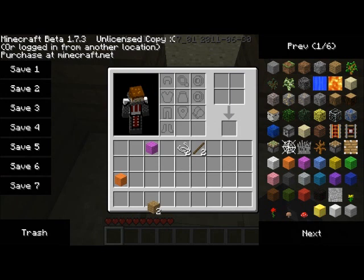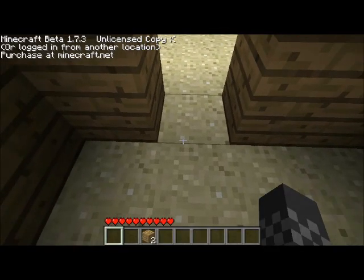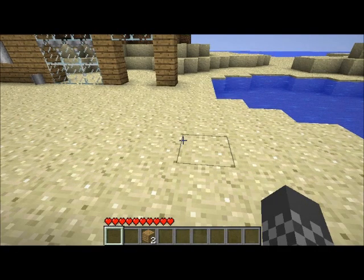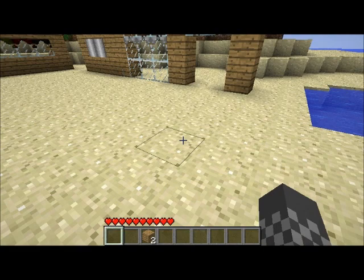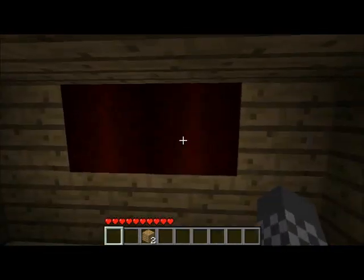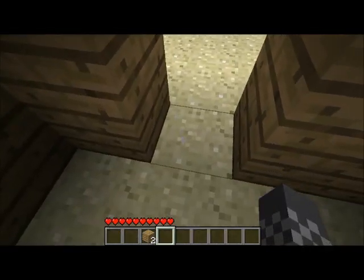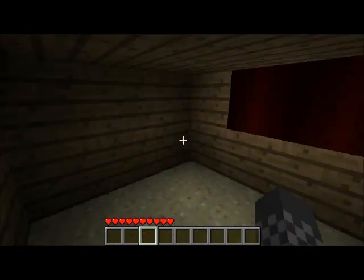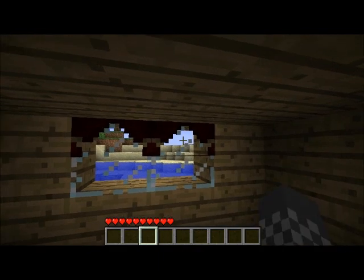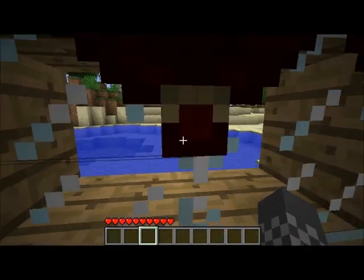Let's make it dark in here so I can show you what it looks like. It no longer says unlicensed copy in the corner — that was just because I was logged into another location, no big deal. So we're going to make the room dark and show you what it's like with the curtains. It still lets in light, which I don't really think it should. I think it should close off the light when the curtains are closed, but then you open them — it's really nice.